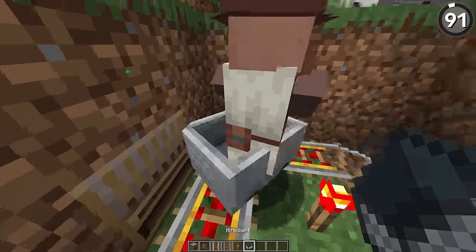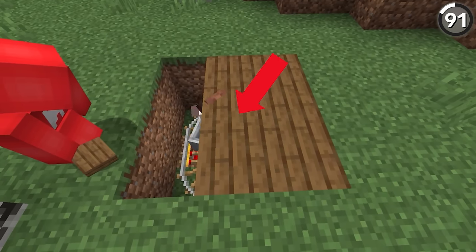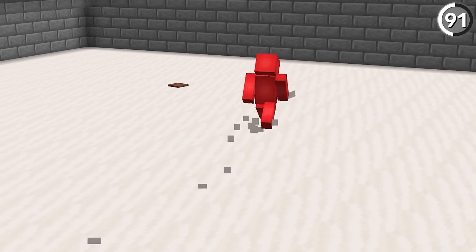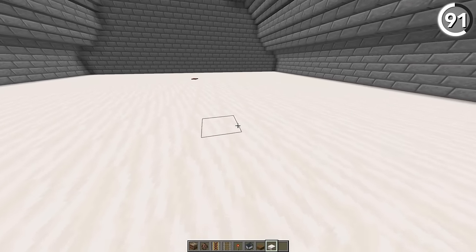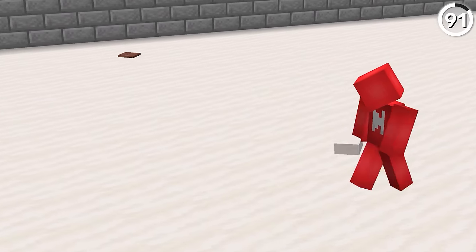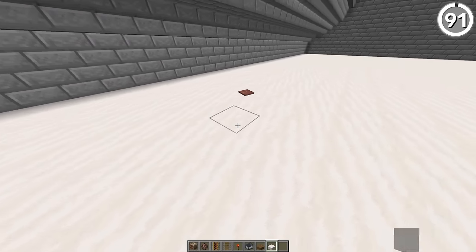If we tuck a villager into a minecart like this, its hat will still poke through the floor. So with enough slabs and a shepherd villager, we can make our very own moving Roomba that rides around your floor. The funniest thing about this is that the villager can still pick up things like bread, carrots, and potatoes, so it'll help you clean up your food scraps after the five-second rule.